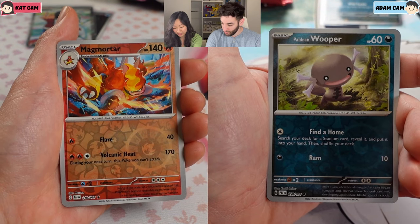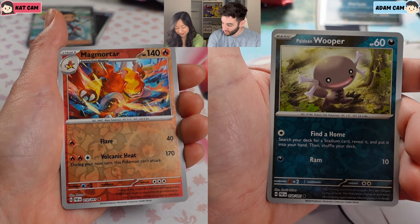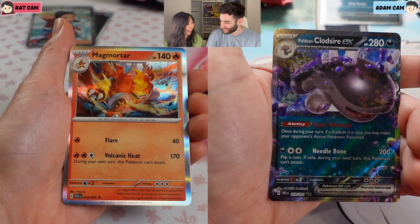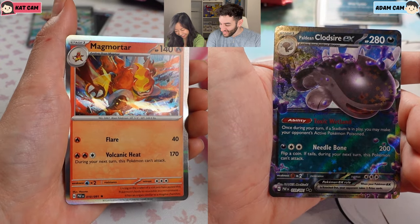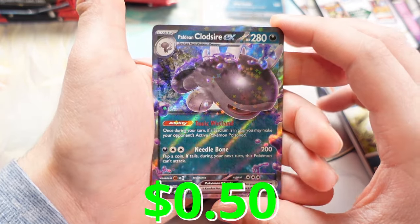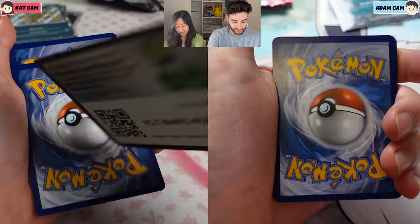Into Magmortar. Into Magmortar. Oh my gosh, again. Oh my god. You know, in the previous video, Kat's like, wow, Magmortar's so rare, I never got this hollow before. And now she won't stop coming. Right after that, she just gets it every time. I got a Cliydesire EX. Okay, not bad.